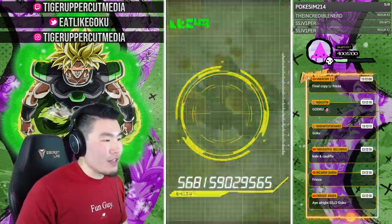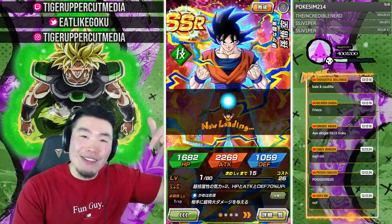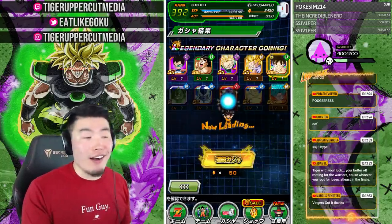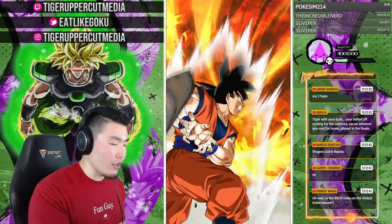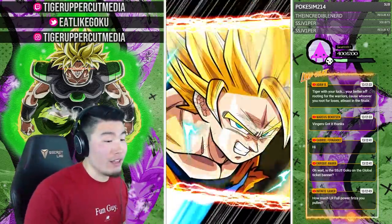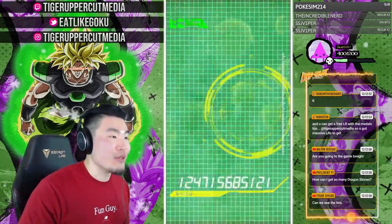Crazy haul for this account, guys. Holy crap — this account is very lucky. If you have a chance to win it, check out the link in my description. Five different ways to enter and the more you do, the better your chances. So far nine LRs pulled, and the account also came with three LRs already — Goku and Frieza, LR Gohan, and LR Bojack. So technically this account currently has 12 LRs — nine unique LRs on the account right now.